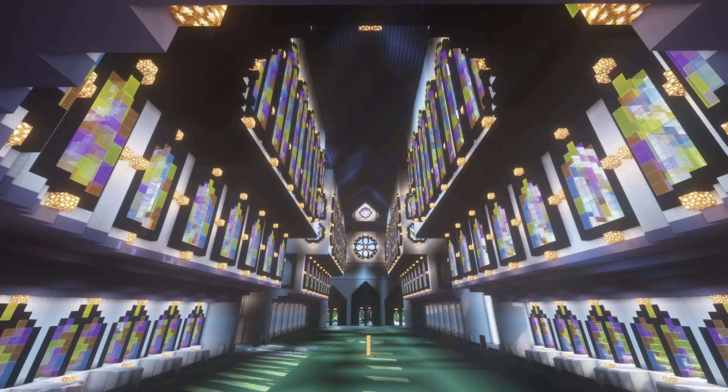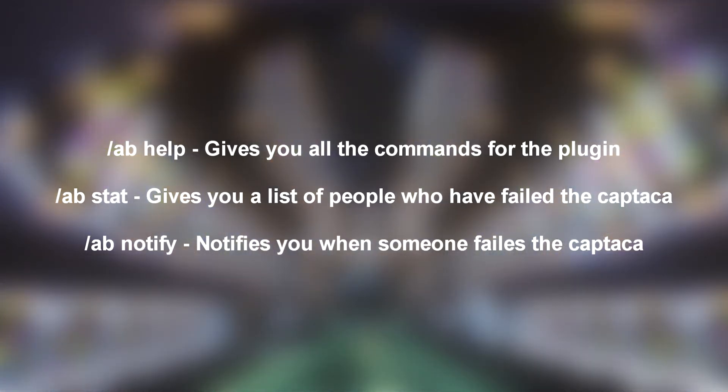Its key features are its whitelist module and blacklist modules which protect your server even further. The commands which will assist you in setting up Antibot are slash abhelp, slash abstats, and slash abnotify.